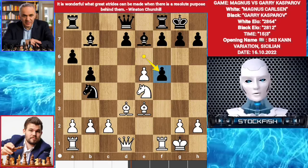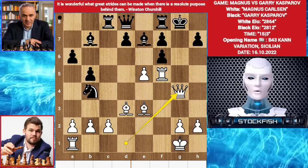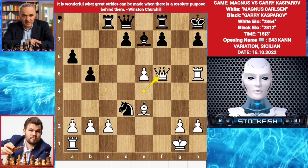Rook takes f5. Rook c8. Magnus played knight f6, which is a brilliant move. You can't take the knight with the pawn — let's take a look: then queen g4 check, king h8, rook h5, threatening rook takes h5 mate. Knight takes d3. Queen h4, threatening mate in 2. Bishop e4. Queen takes bishop. F5. Queen takes f5, and mate is unstoppable.